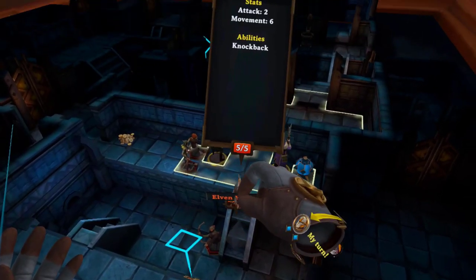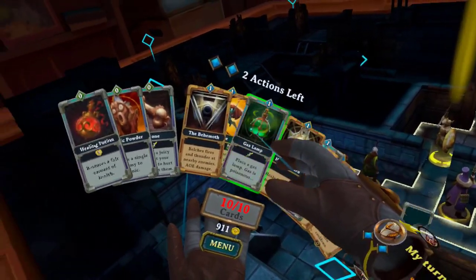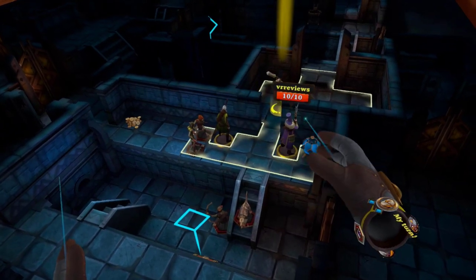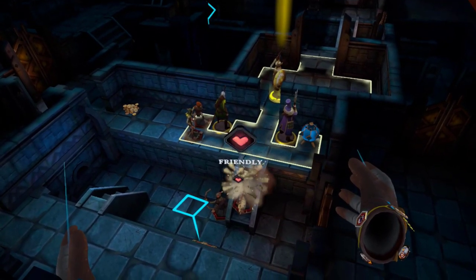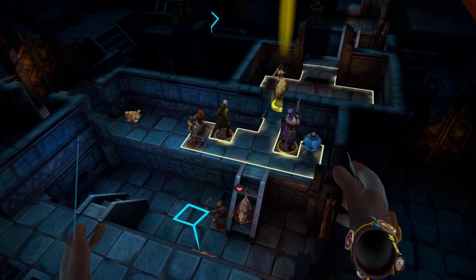Number 10. This next card might seem a bit useless, but used in the right way it can be very helpful. If you see one of the elven hounds, just throw the bone at it and it will become a friendly for the rest of the level. These hounds are not necessarily heavy hitters, but they are a great distraction.